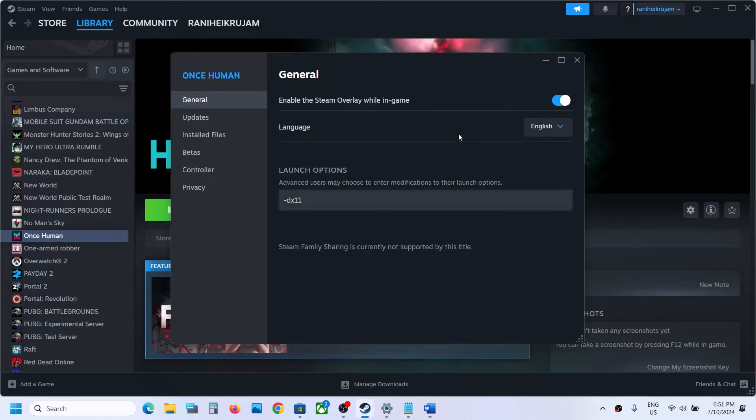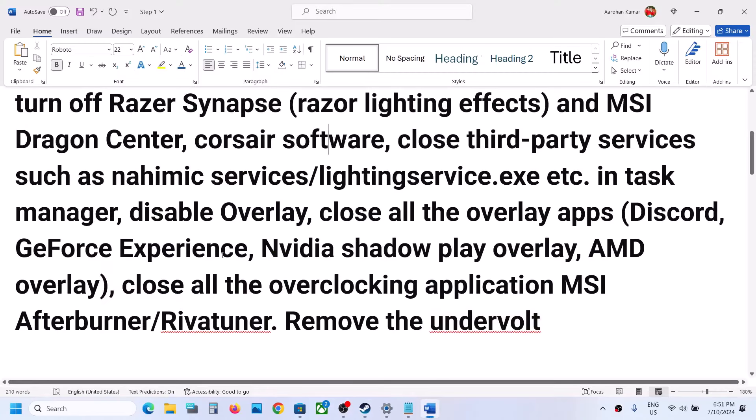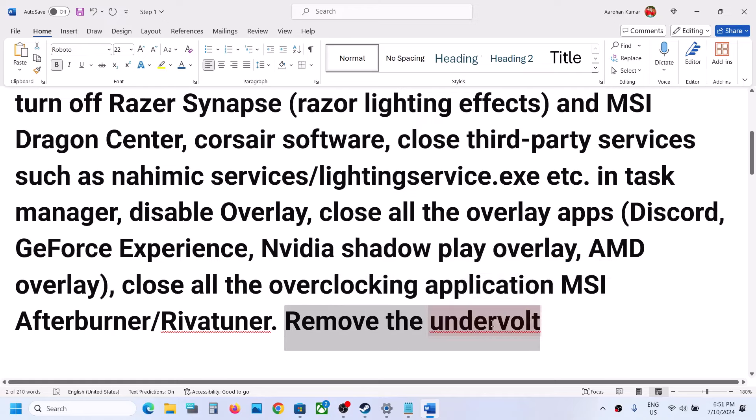To disable the Steam overlay, right-click on the game, select Properties, and turn off the option that says 'Enable the Steam overlay while in-game.' Also close any other overlay applications like Discord or GeForce Experience. Additionally, close all overclocking applications such as MSI Afterburner, Riva Tuner, or any similar tool. If you have undervolted your GPU, remove the undervolt, then launch the game.